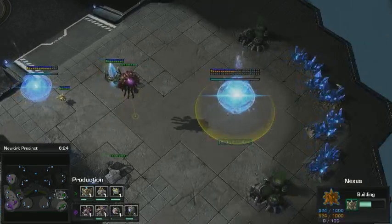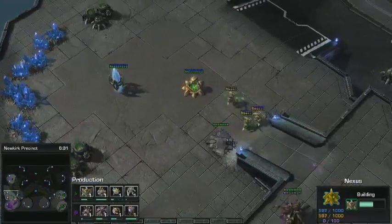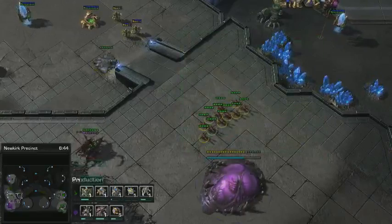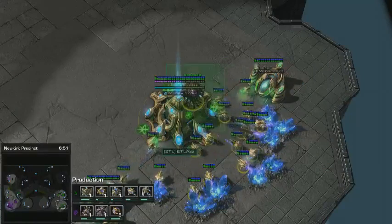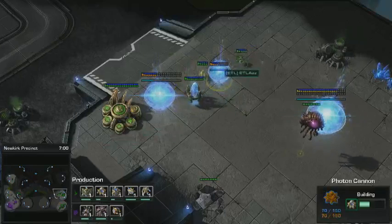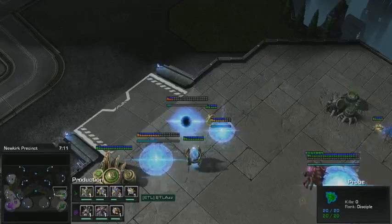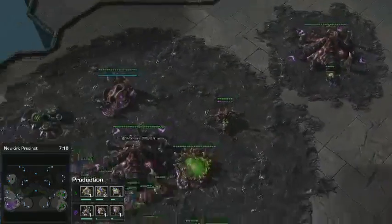Maybe going to Spire? Do you think a Spire tech would be good from this position? It can be, but you really got to scout for that, because Phoenix players are so common these days, and if they go Phoenix and you're going Spire, it's pretty much a guaranteed loss. You've got to be careful. I do remember a game you played against Grubby, back in Wings of Liberty, where you went like a Corruptor-Muta style — that was cool. But I think Phoenix are a bit better now, with the speed upgrade, definitely. They can kind of micro-chase Mutas. Didn't they get a little bit of extra range too? Yeah, so that makes it even harder.